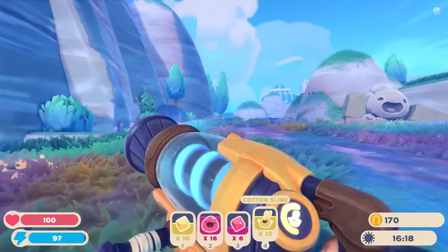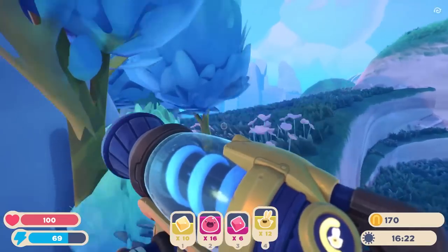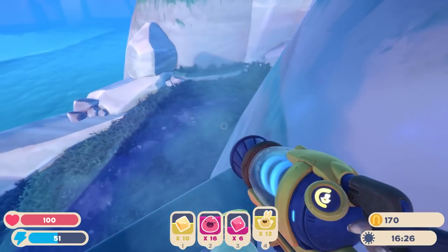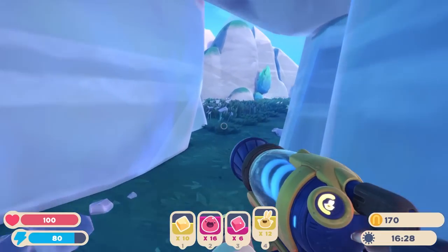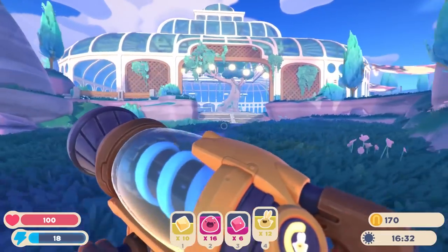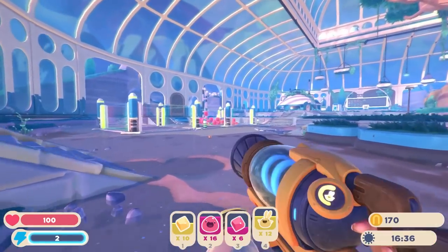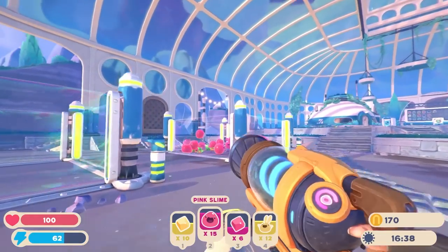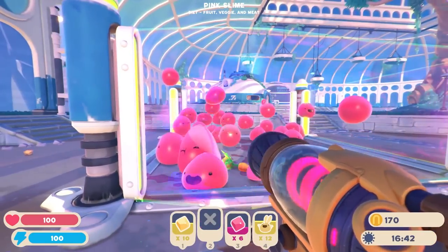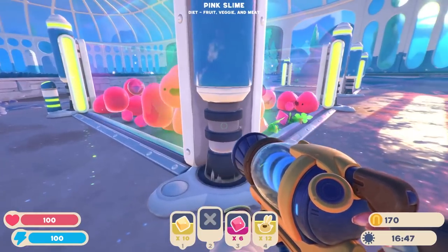I don't know. What do we think? I could just get rid of the cotton slimes. Or we could wander around. I mean, I've got an amount of money. I gotta decide exactly how much effort I wanna put into farming money immediately and how much I wanna just kinda make it work. Well, we have a whole bunch of pink slimes now — so let's just fill this out and give them some more food. We have an escapee. Excuse me, sir. There we go. Perfect.